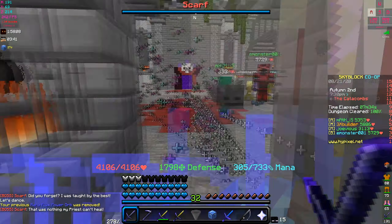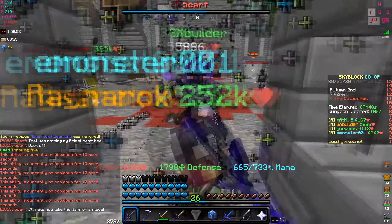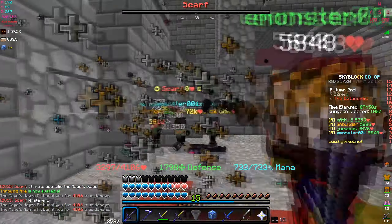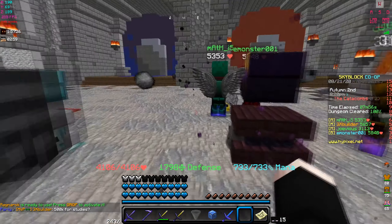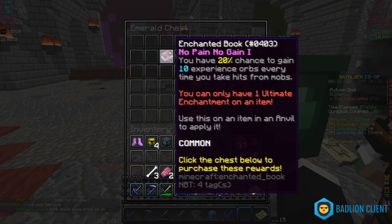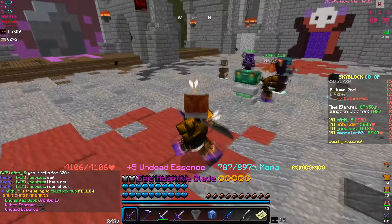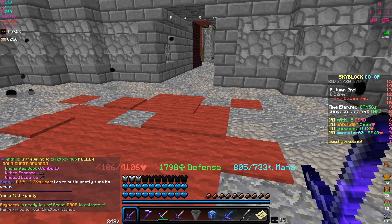As a berserk, running this set feels risky but I have the Bonzo's mask so we're trying it. I lost track of the mob but got him. A combo enchantment dropped that sells for 50k and goes up to 100k, so I might resell it. Unfortunately I did not get the Scarf's Studies drop, but I got the combo enchantment so I'll take it.